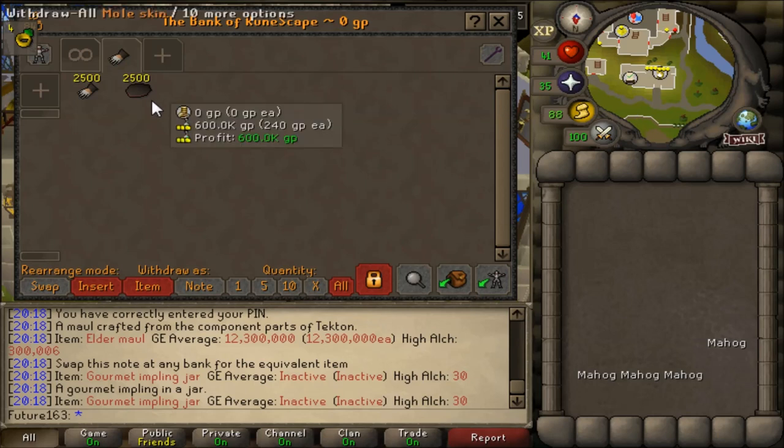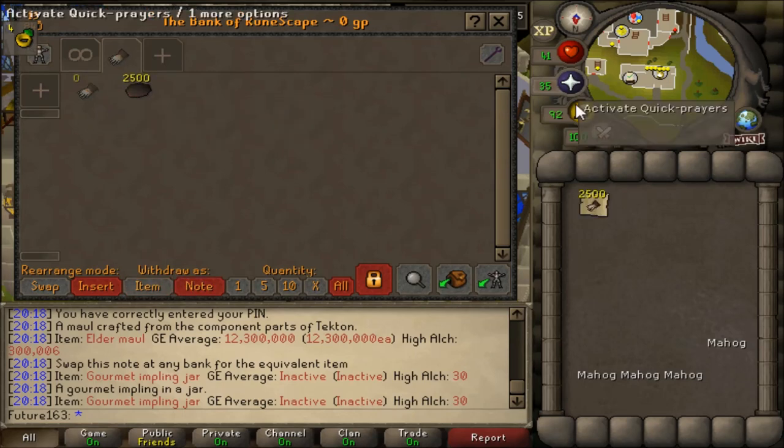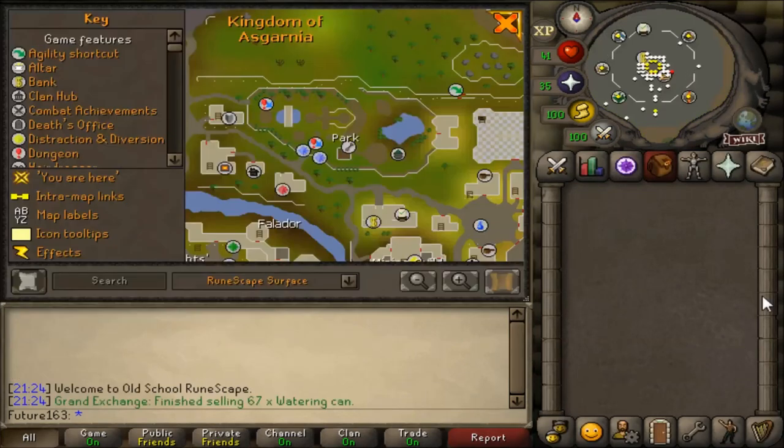Here you can see myself with 2,500 of both mole skins and mole claws, which you can get mainly from the Giant Mole, which is located in Falador Park. I'll give you a little look at the Falador Park dungeon area. That's where you find the Giant Mole. Across next to the lake is a building sitting west of the party Falador room — that's the location of Wysen the Gardener.